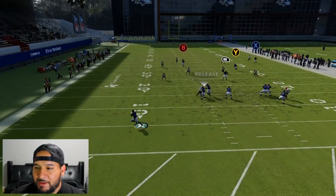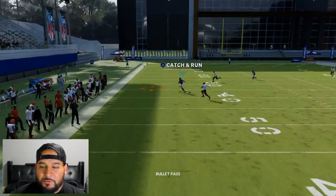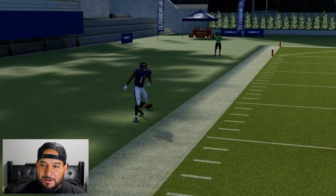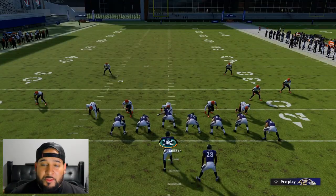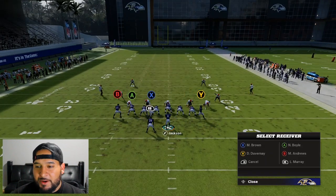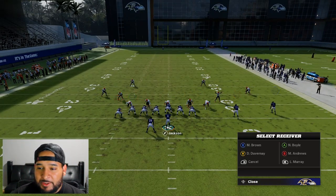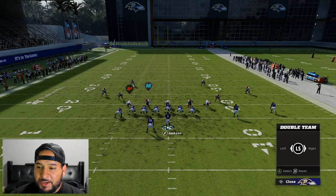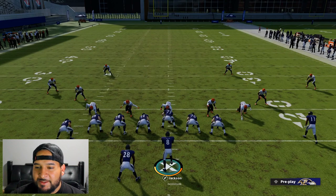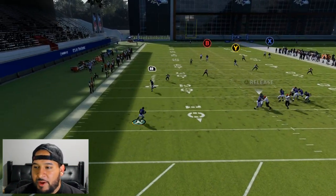That was just a miscommunication on the route, but right about there — before he passes the cornerback — you're gonna throw the ball. Don't worry, he's gonna pass the cornerback right up. I don't know why the cornerbacks react like that, but that is what they do and that's why this play works. If they did switch their hips he would follow you like he's supposed to, and this play wouldn't work.